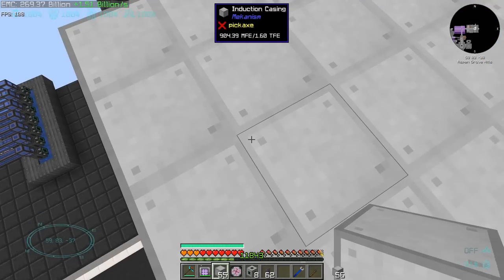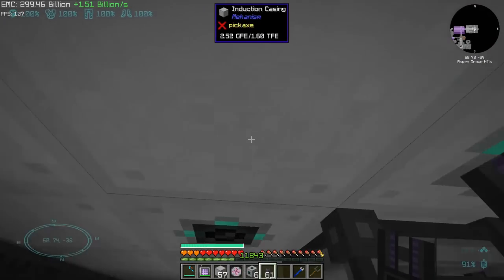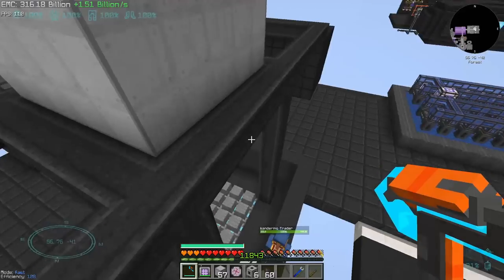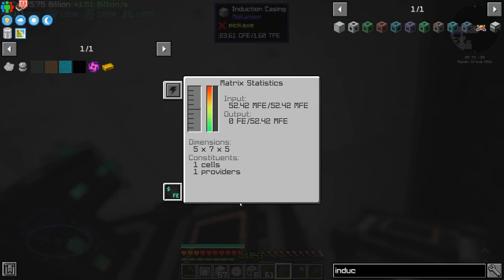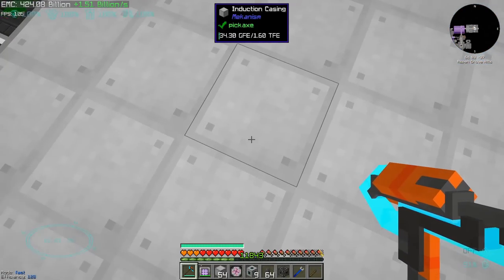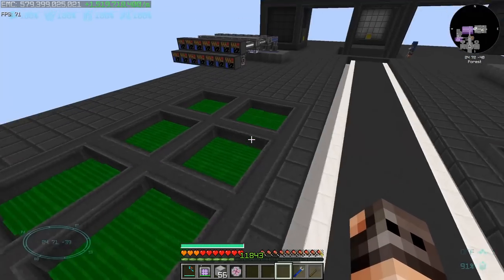We're making six and a half million RF — I think it's because of the universal cables. Now it's 13 million. I just put one quantum entangler porter directly next to the port and we're maxed out. Good to know. The reason we are maxed out is because of the induction provider, which has a cap of 51-52 million. Let me get down to business — I'll be right back.